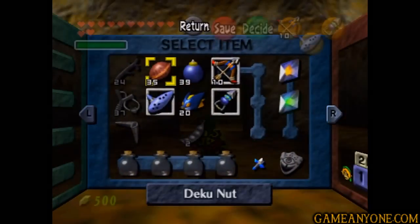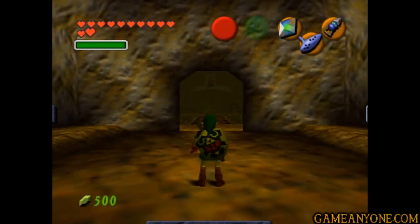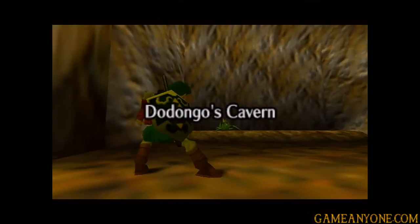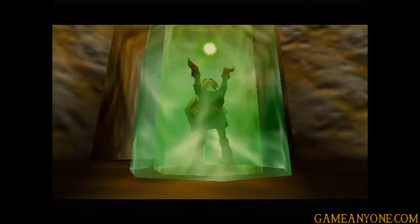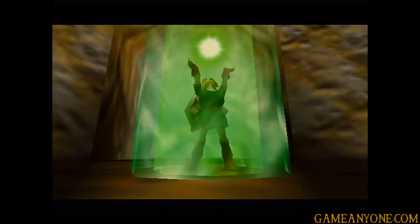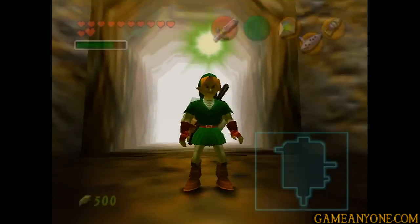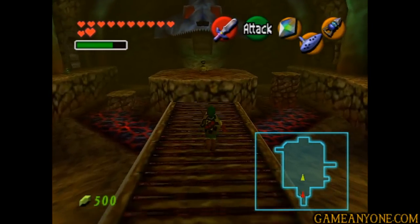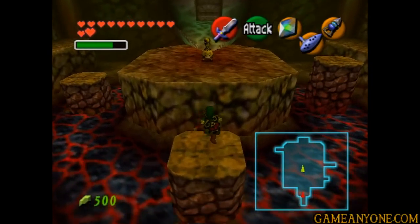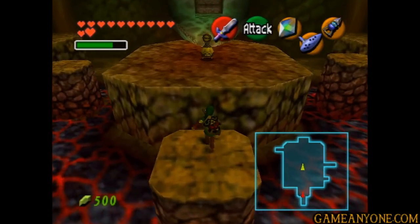So we're going to go ahead and just throw on Farore's Wind so we can get back here quickly. It's really not far — it's honestly just a couple rooms, so this one will go pretty quickly. So we already have our warp point, and let's continue on forward. Now we're going to be heading back on over to the right, except this time we're not going to ride that elevator all the way up.